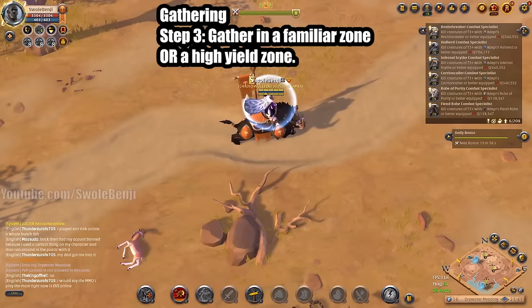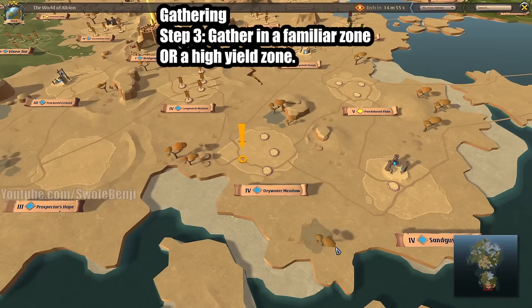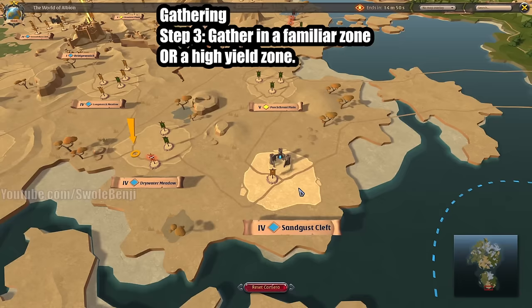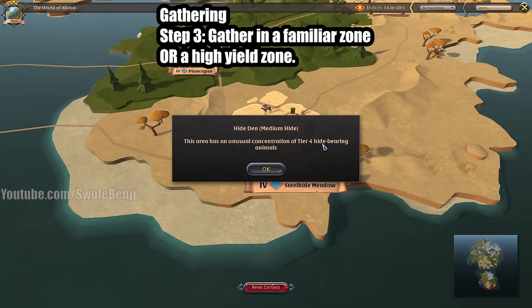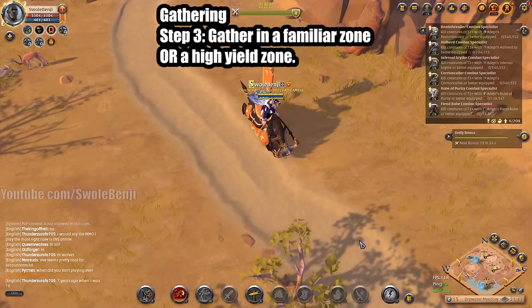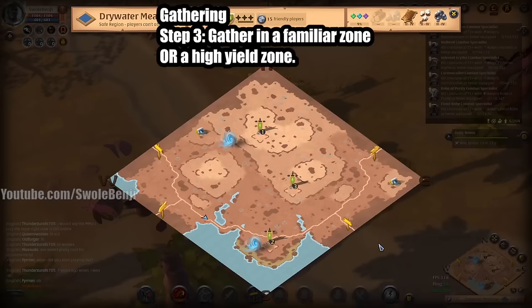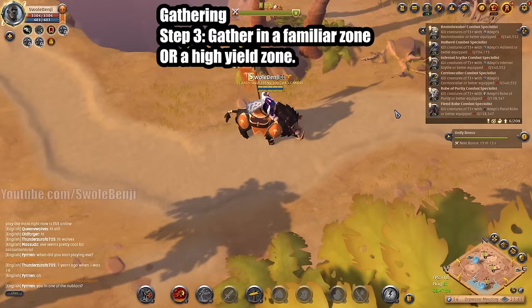Step three is gathering in a familiar zone or a high-yield zone. I'm most familiar with Sandgust Cleft — my favorite place to skin in the whole game. But sometimes it's a little busy. At Steelhide Meadow, there's an icon indicating an unusual concentration of tier 4 hide-bearing animals — though actually it's a high concentration of all animals. You definitely want to go there if familiar zones are busy. Preferably, be three zones away when using faction flags to get that 15% boost in loot, which really helps with rare animal drops and gathering tome drops.